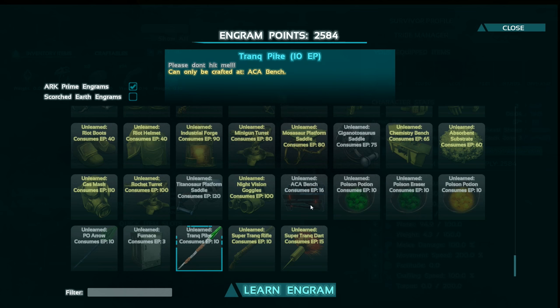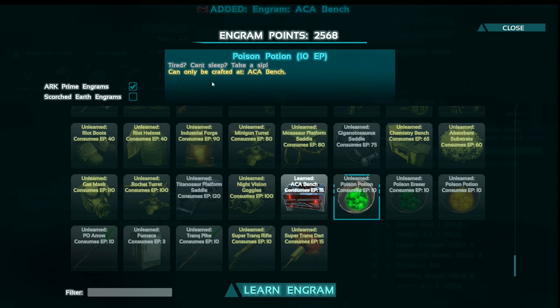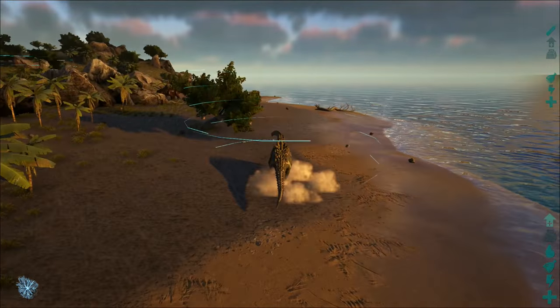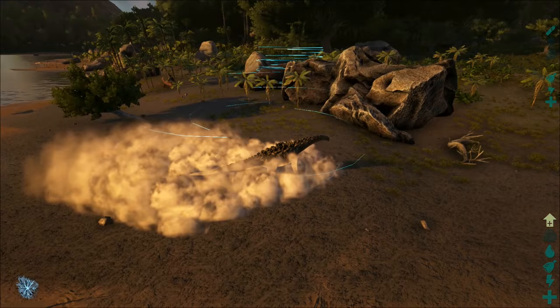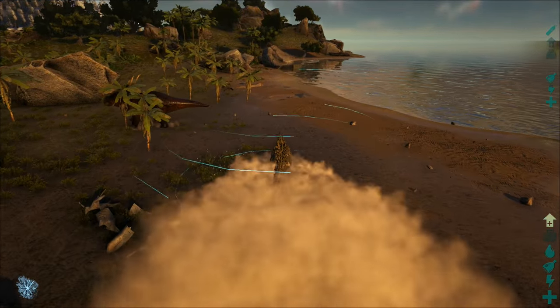You craft all of that in the ACA bench — and there you go. I am seriously, seriously happy to see a mod like this. I've seen the elemental versions of every single dino — like every single dino.